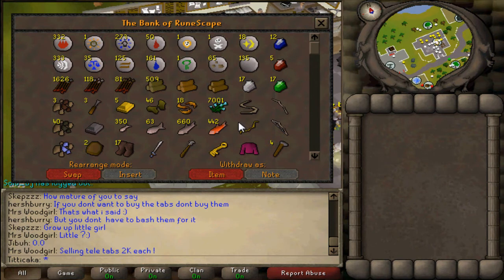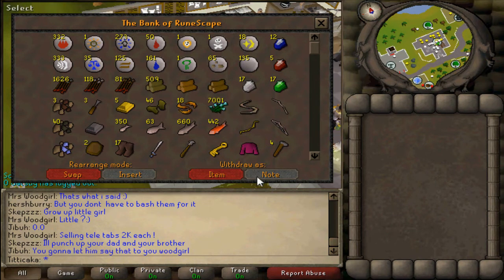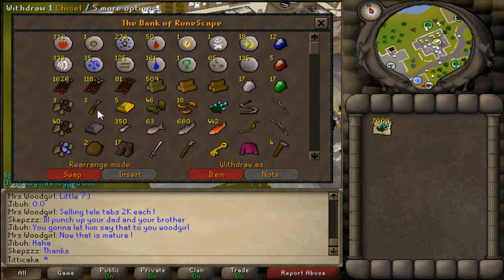So let's get this bank video started. First of all, I just spent all my money. I was on Zybiz and the guy was selling flax, and I bought 7K for 30 each. I know they're at least worth 40 each, so that's a quick 70K profit right there.